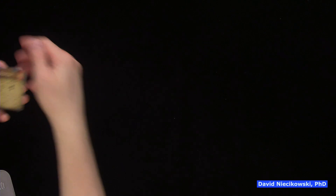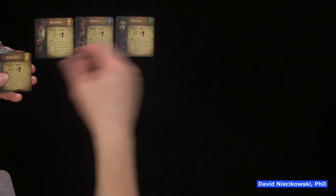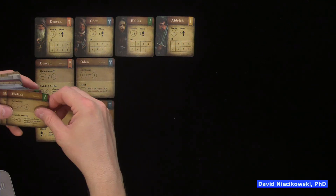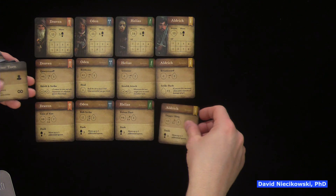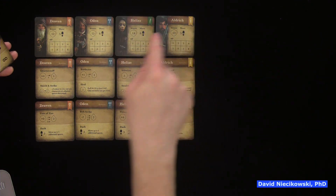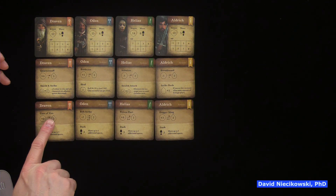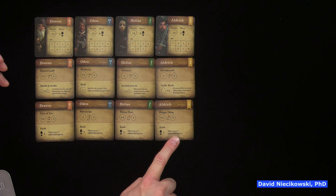Okay, so we have some characters. Draven... Odin, or Odin. And then they have multiple cards. It looks like their powers. So armor 12, 15, 14, 13, move 5, 6, 6, 5. Quarterstaff, battleaxe, scimitar, broadsword. Shield strike, heals, stealth attack, strike back. He has a gust of fire, bolt strike, poison dart, dagger sling. And then they have a dash thing down here.